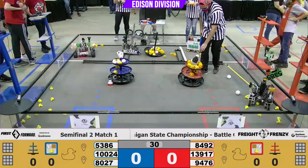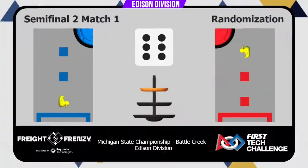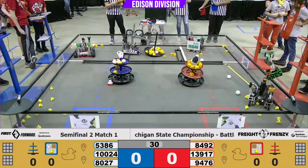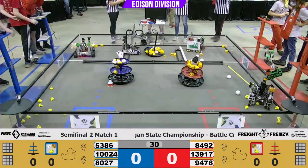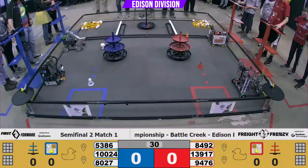On the Blue Alliance, the number three seed, we've got 5386, The Fabricators. Their pick as partner for this first match is 10024, The Twisted Devils Black, with 8027 in reserve.